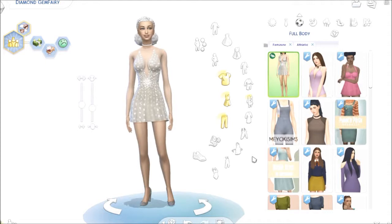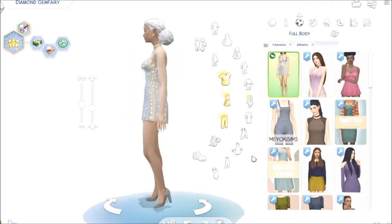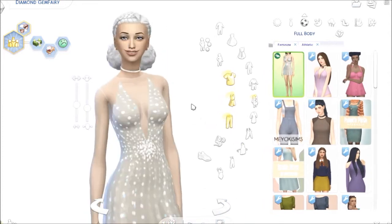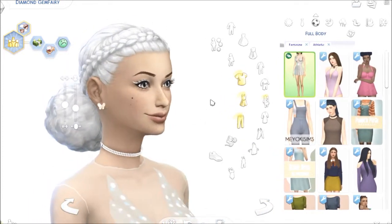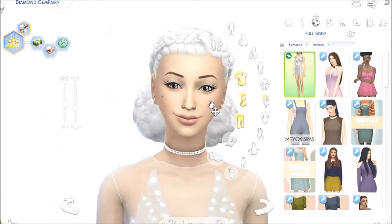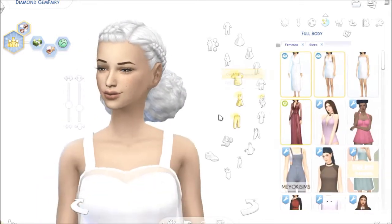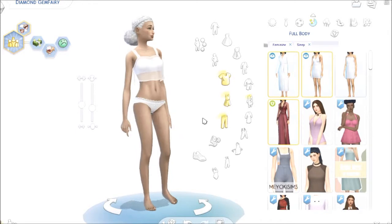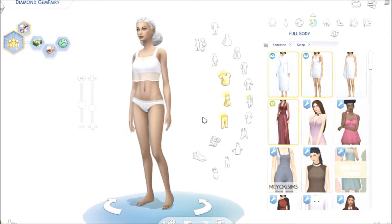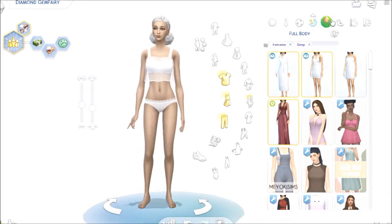Her athletic wear, of course, is a more sparklier outfit. She still adorns several diamonds on her. This lady just does not scale down — diamonds don't scale down. This is her sleepwear. I took off all of her diamonds, but gave her all white and little bows and all that. I think it works very adorably.